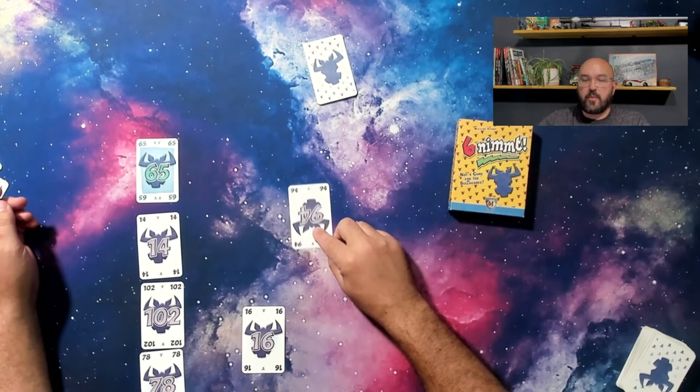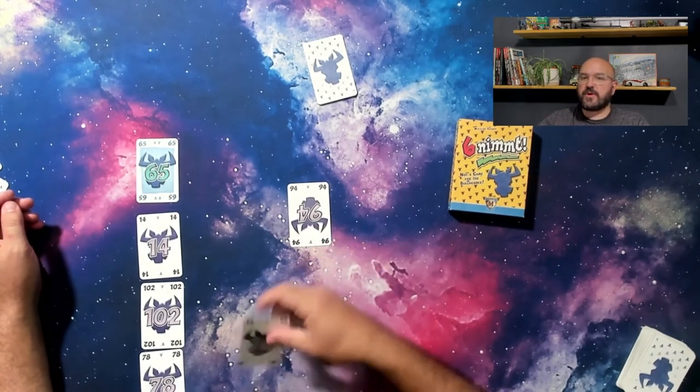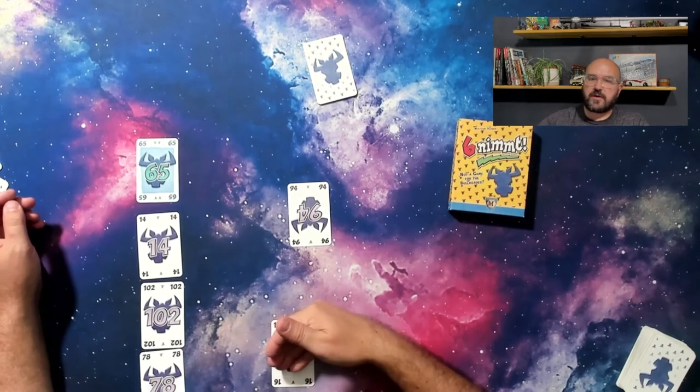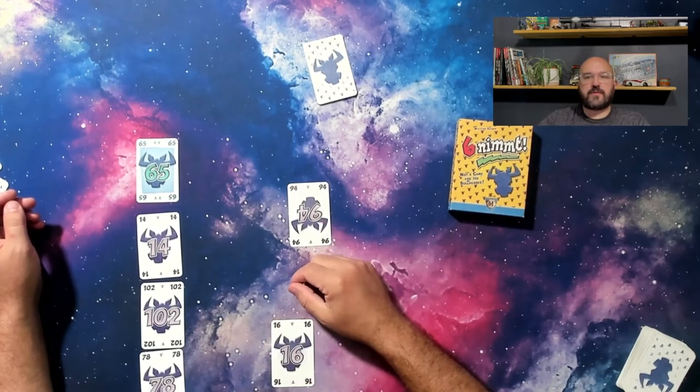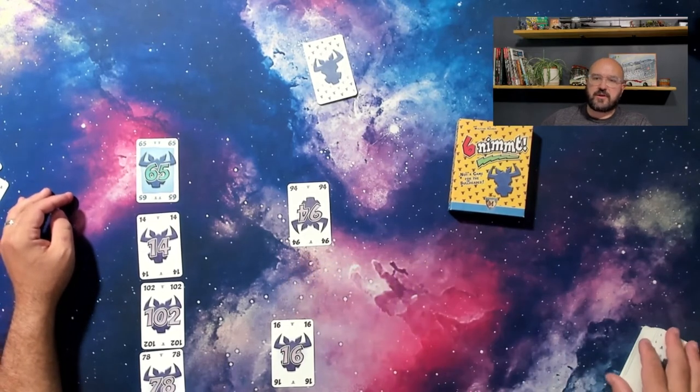There are a couple of rules for placement. Rule number 1: the number on the card must be in ascending order — in other words, higher cards go to the right of lower cards. Rule number 2: look for the row with the least difference. If a card is high enough to be placed in multiple rows, place it in the row with the highest card closest to your number.